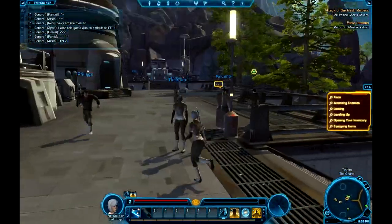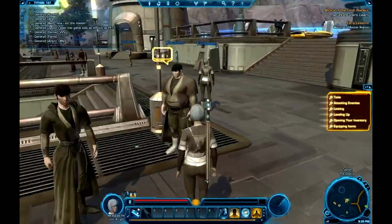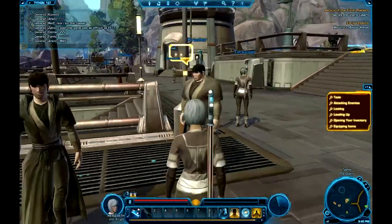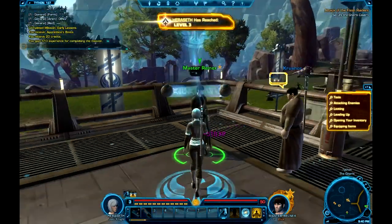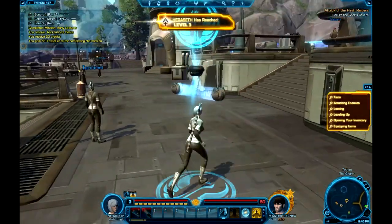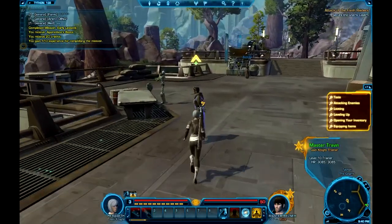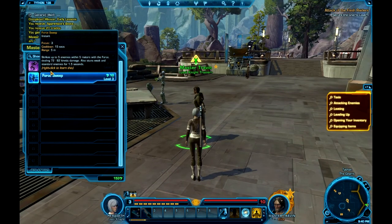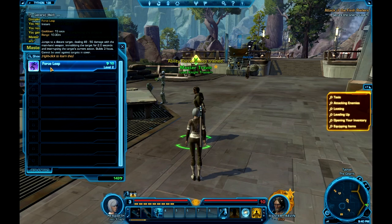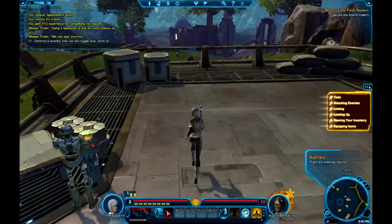The next point I want to cover is the leveling system — I don't have as much knowledge on it as I'd like. I'm just going to hand in a quest quickly, and that should level me. We reached level three. It's very similar to WoW: as you level, you go to your trainer and pick up some new abilities. For example, I have Force Sweep, which is an AOE, and a ranged charge. We can spar any time, which is quite nice.